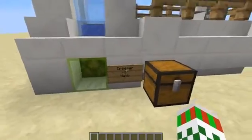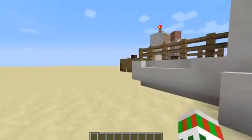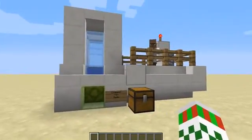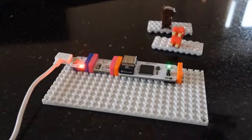So this is the Creeper-O-Matic, everyone. Check it out — it's looking absolutely beautiful. We have three different animals that we can spawn with this machine. The first one, obviously, is going to be the Creeper.